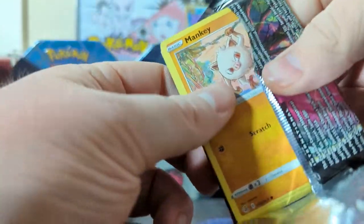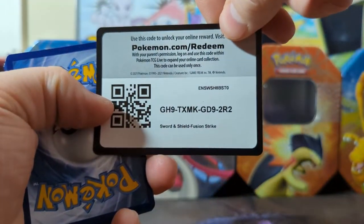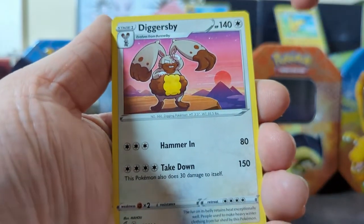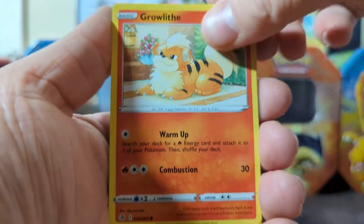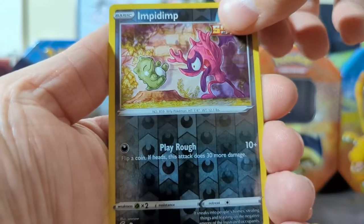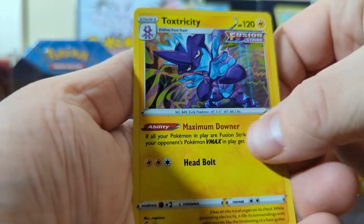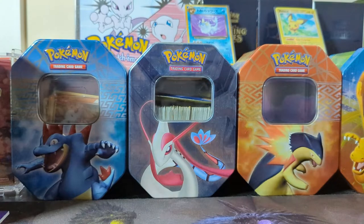Okay, I should probably open it on camera — you know, that's the whole point of these. Let's go ahead and do that. One, two, and three. We got ourselves a Pangoro, Grapploct, Diggersby, Mankey, Clauncher, Growlithe again, Stufful, Sygna, Sigalith, Impidimp, and then a fancy Toxtricity — that's really cool looking. Energy is grass, grass, electric — that works for me.